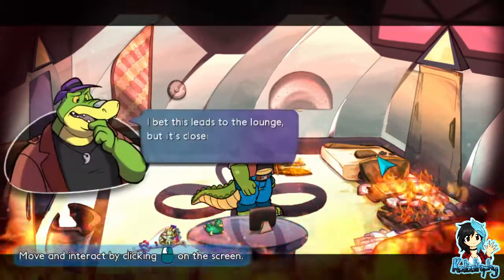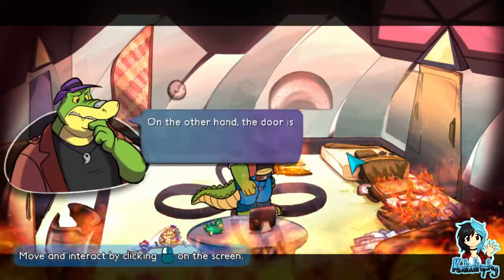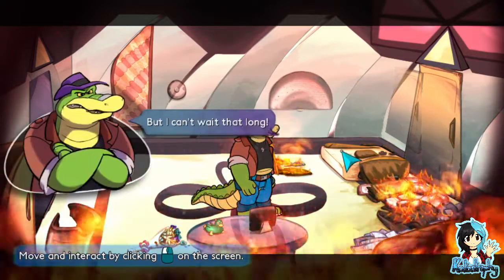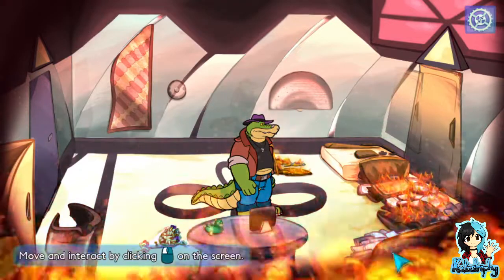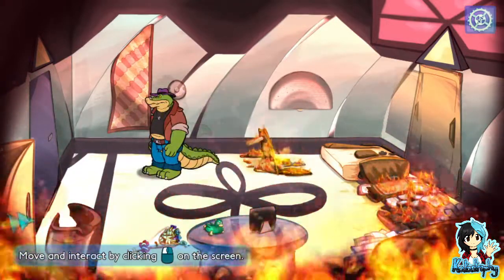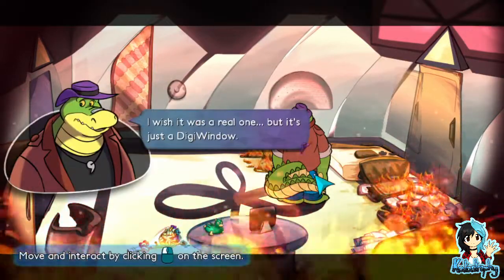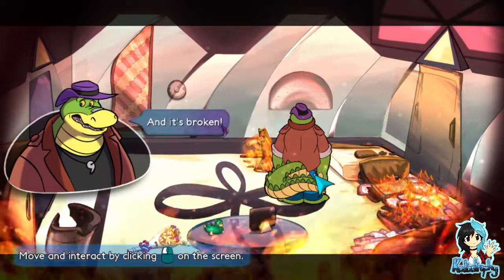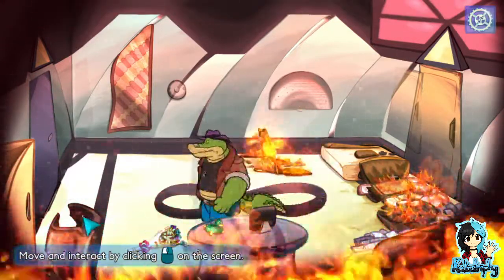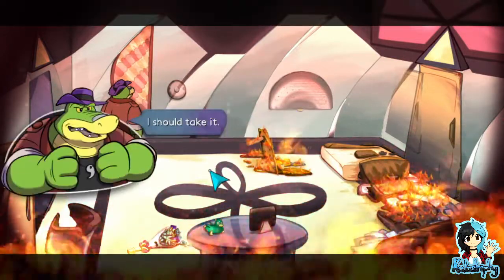I bet this leads to the lounge, but it's closed and surrounded by fire. On the other hand, the door is bent. Maybe the fire will eventually destroy it, but I can't wait that long. I need a way to get out. How does one get out? There's a window there — I wish it was a real one, but it's just a digi-window. And it's broken. How do we get out here? A decorative blanket, maybe? Looks sturdy. I should take it.